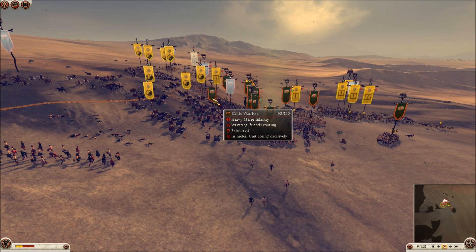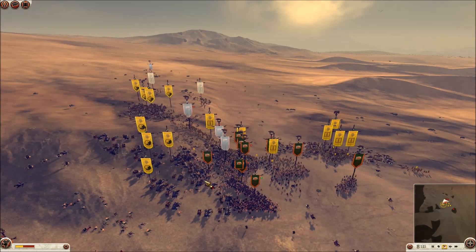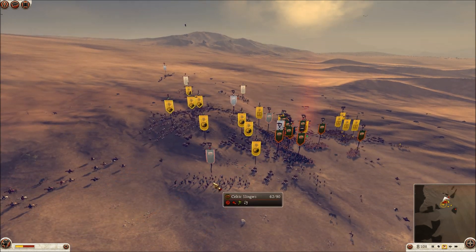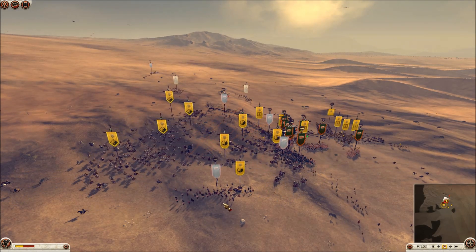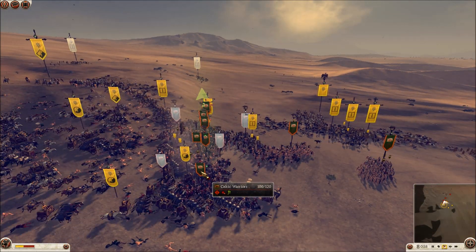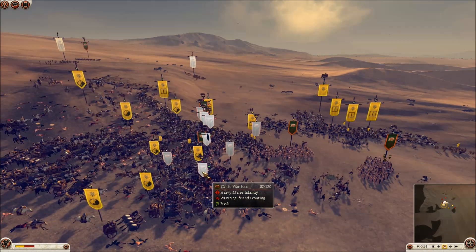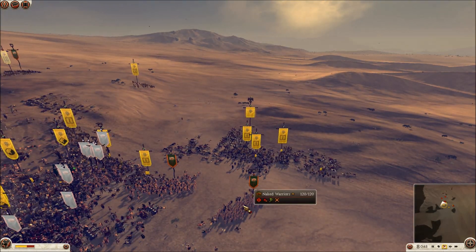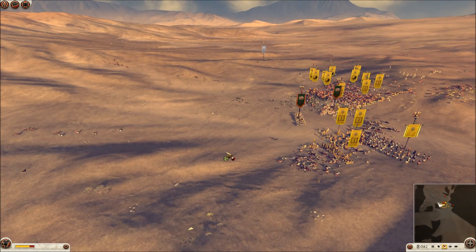I do wonder about the significance of that low charge bonus chariots get compared to shock cavalry — heavy cataphracts have a 63 charge bonus compared to chariots' 10 to 15. Anyway, he's getting hammered and the rest, as they say, is history. Even though I won the other battle, this was a much more effective way of winning. My losses are comparatively smaller — the last one was roughly 1-to-1, whereas this one the losses are 3-to-1 in my favour.